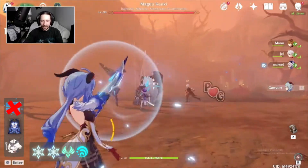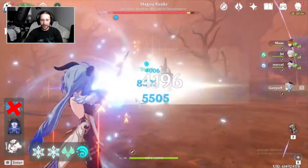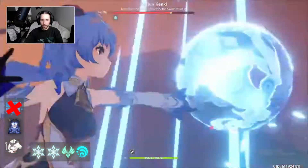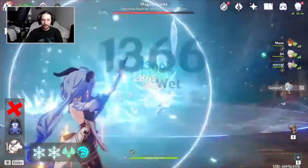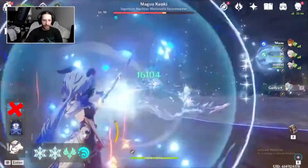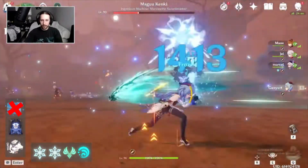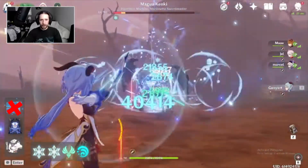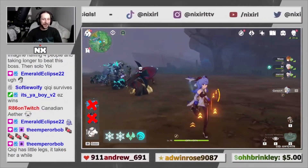Magu Kenke, you ain't got nothing on this squad. Try not to get one-shot — that talisman is your best friend. I'm still doing physical attacks; it's not going to damage Magu Kenke. Yeah, I'm not taking any chances here. He has an I-frame, so don't get hit. This fool always wants to run. He's towards the middle, about to start slashing. He's getting clapped! Not taking any chances. Easy! This squad is too OP right now.